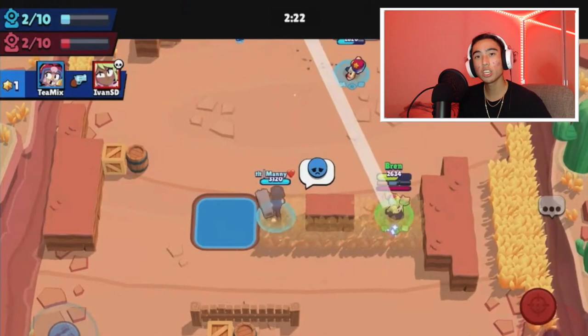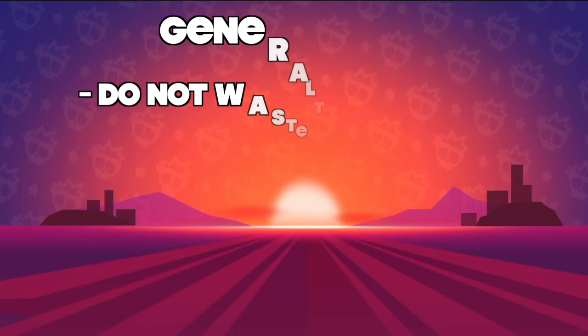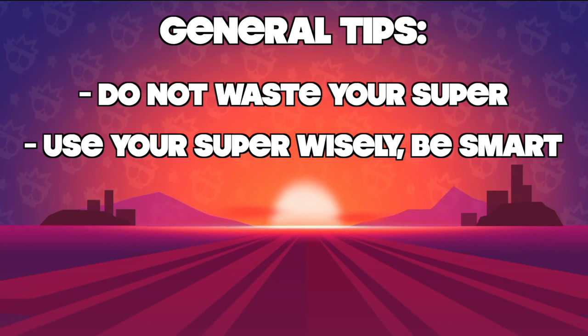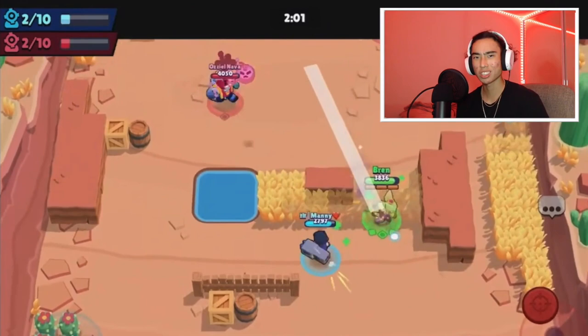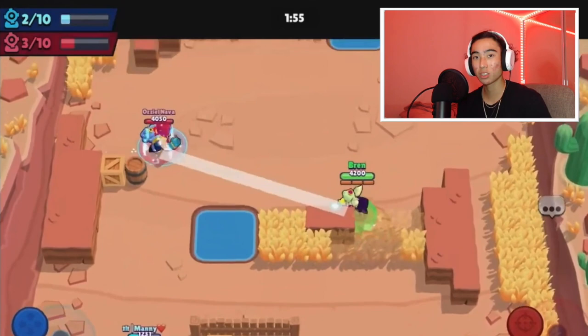If you see your opponents running in the same direction, try and use your super and connect onto them. Since it takes quite a bit of time to charge up your super, you don't want to be wasting it — make sure you're using your supers wisely. Just because you get your super doesn't mean you want to use it right away. Another tip is to use Mandy's super whenever you're behind a wall, since she can't really move when using it and is vulnerable. Hide behind a wall or some protection so you're not going to die or give the enemy easy shots.